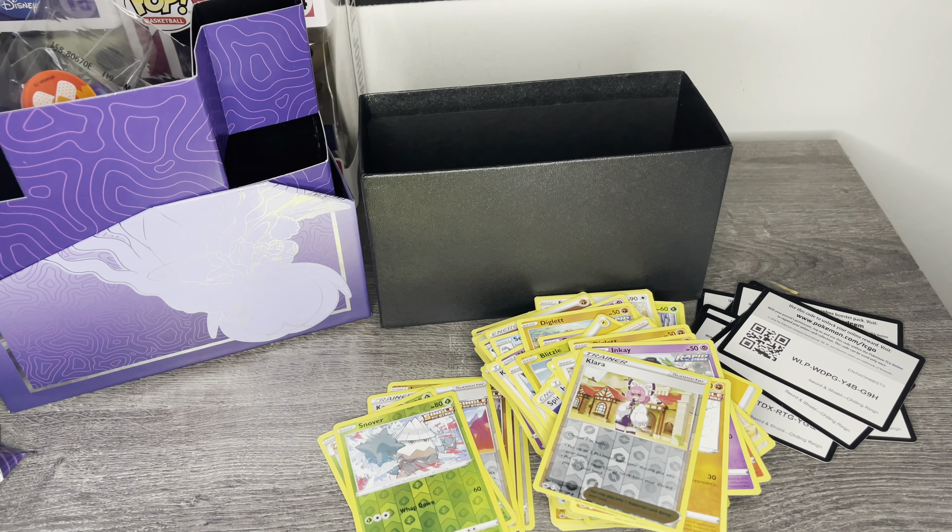All right guys, let me show you what we pulled: a holo Rillaboom, the Metagross VMAX full art — insane pull — the Ice Rider Calyrex V card, and a Galarian Slowking V card. That's gonna do it for today's video, hope you guys enjoyed it. If you did, please leave a like, comment, and subscribe — catch you guys on the next one, peace!